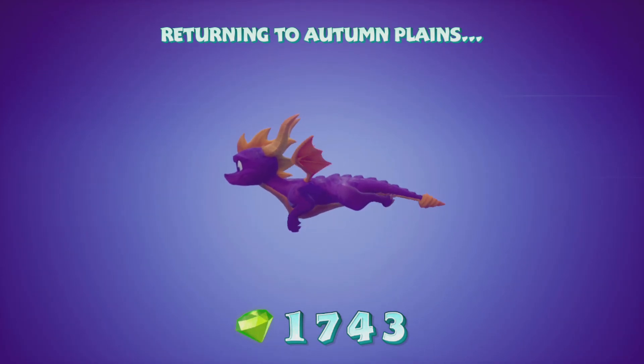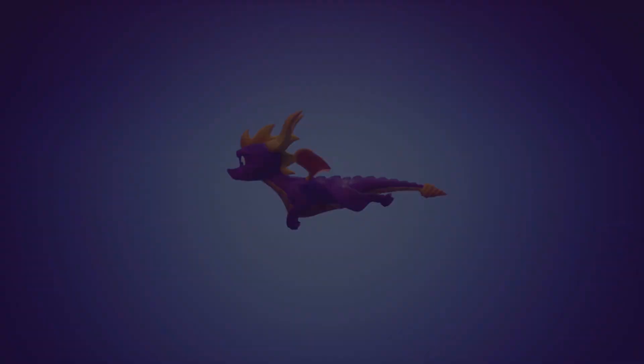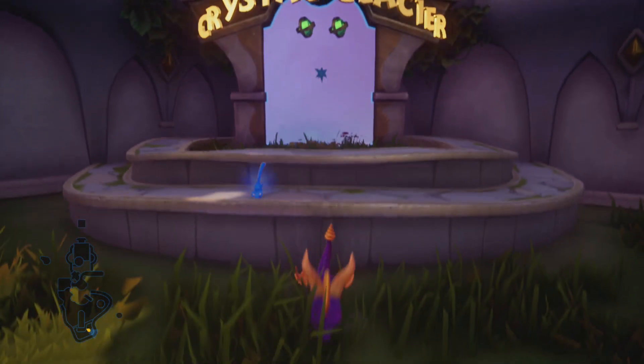So once we get back over to the Autumn Plains, we are going to go ahead and wrap things up here for today. We'll come back next time, go back to the Summer Forest, do Glimmer, do Sunny Beach, do the Homeworld itself. And once we get all of that, if we have time we'll come back to the Autumn Plains and do another stage here as well. So until next time, guys, take care.